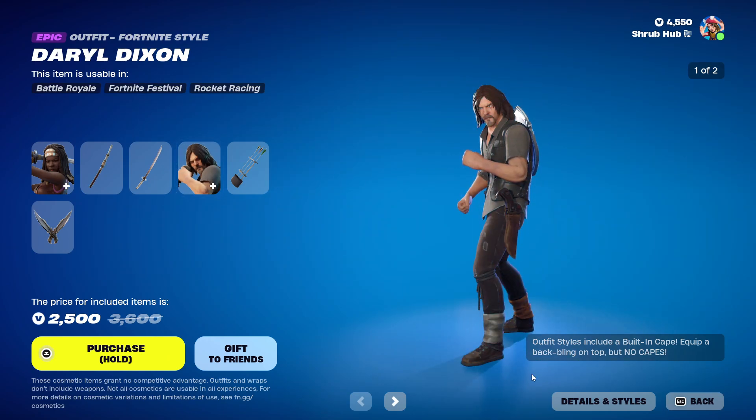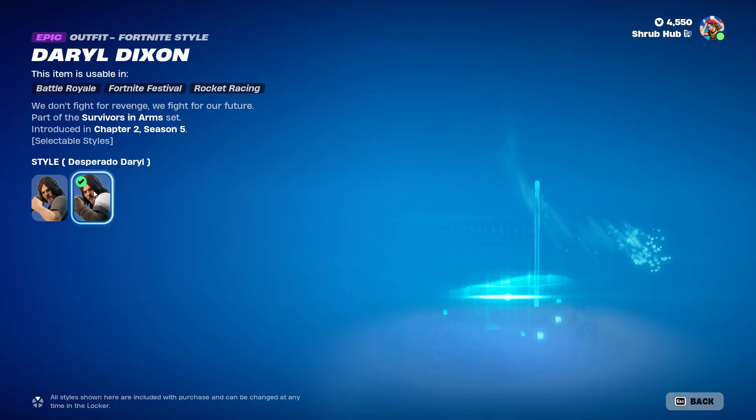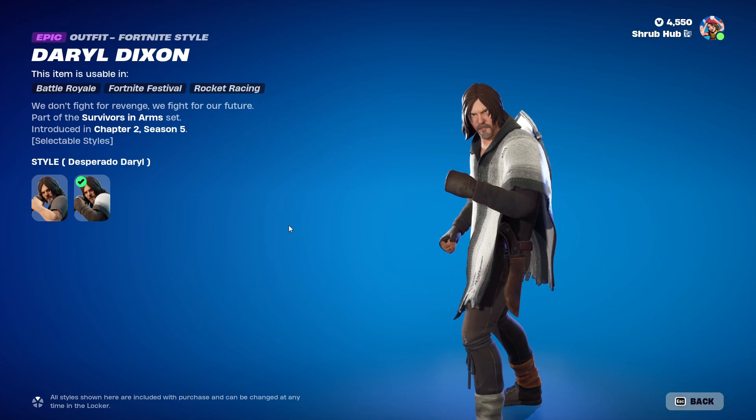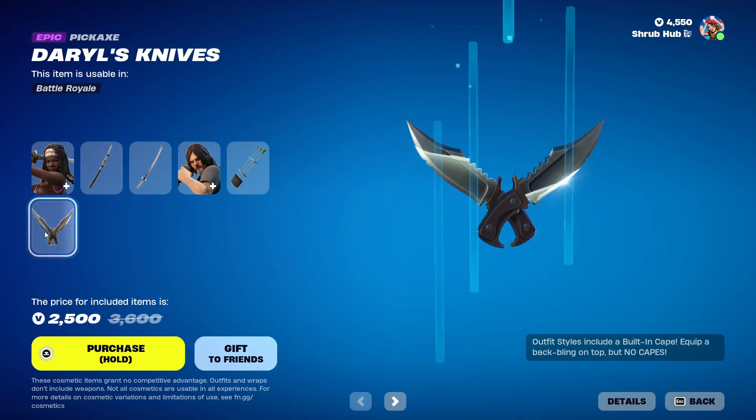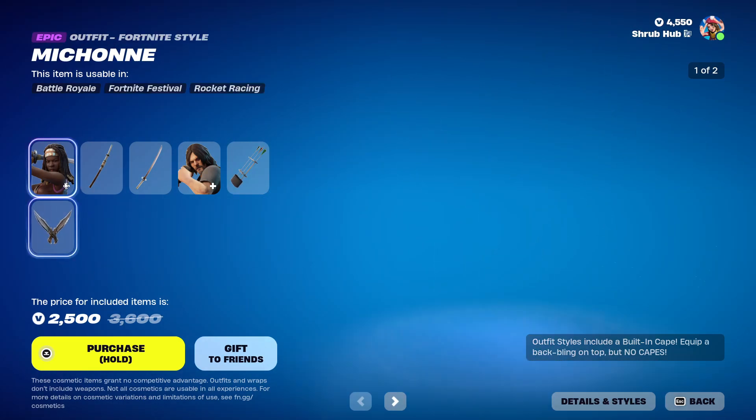Then we have the Daryl skin. He comes with the Hunting with a Bat pickaxe, and the Daryl skin also has additional style options.